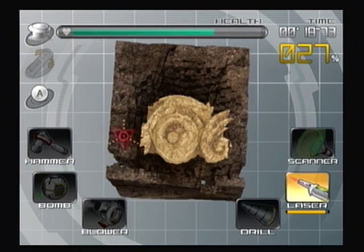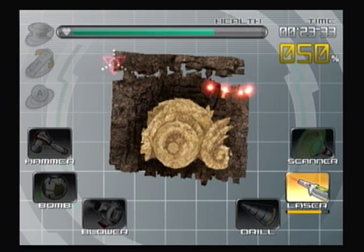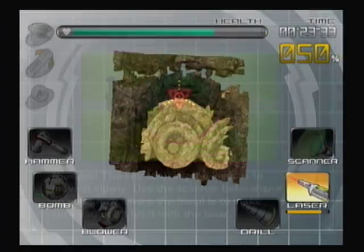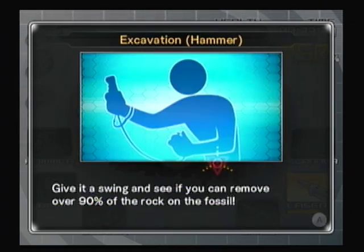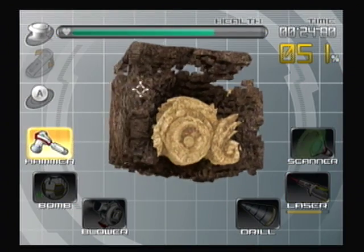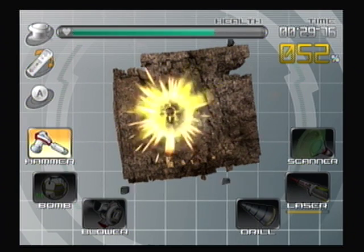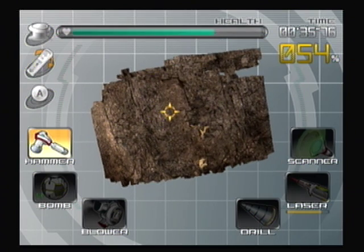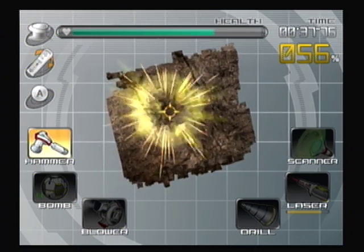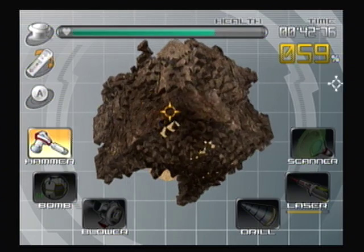The laser has a charge, and the laser — oh my god, it's one of my favorites in this — because you can just chunk off pieces of the block. We also have the hammer, which I'm not super fond of. You can click a place and just swing the remote and hammer to get rid of stuff, or accidentally get rid of chunks of the fossil. This is my least favorite tool, I'd have to say.